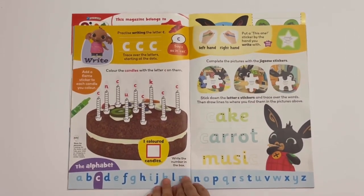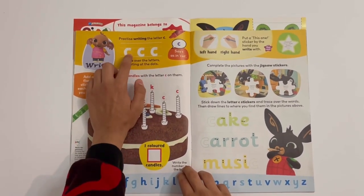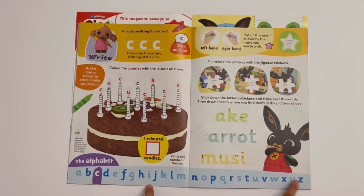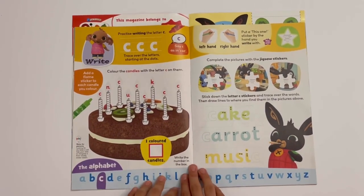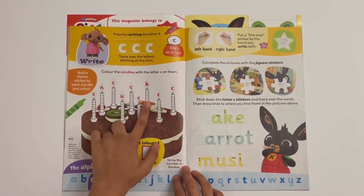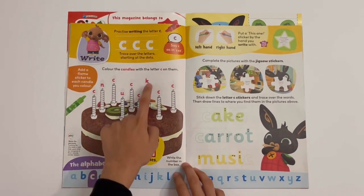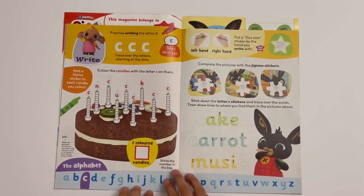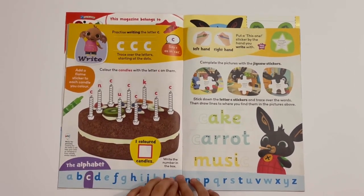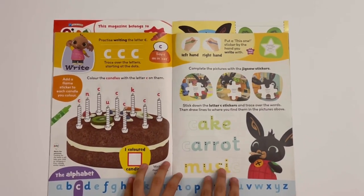Then you've got a page all about the letter C. C is the third letter of the alphabet, so you can trace the letter C — it's like half a circle, and the circle starts with C. Of course you've got the alphabet there, but it's all about the letter C today. You need to colour the candles with the letter C on them — even the letter K makes a similar sound. But mostly you need to colour the candles with the letter C, and then you can put down how many you coloured.